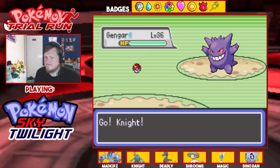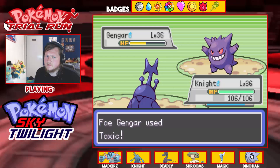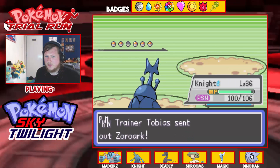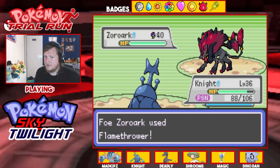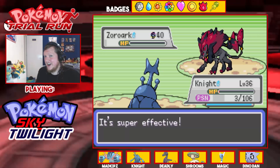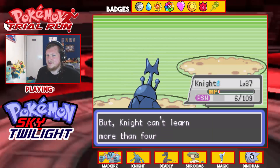I'm going to go to Knight. Aerial Ace should do some damage — yeah, about half and it poisoned. I can take six damage. There goes the Gengar because Gengar's not defensive. Zoroark — I can stay in with Brick Break. Oh, it's Mega Zoroark! I kind of want to go for Bug Bite but it has Flamethrower. If it doesn't kill here I'm probably dead anyway. At least I got level 37 out of this. It wants to learn Feint but I don't want that.